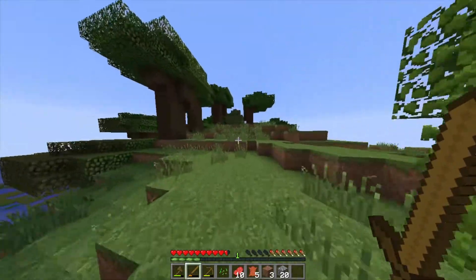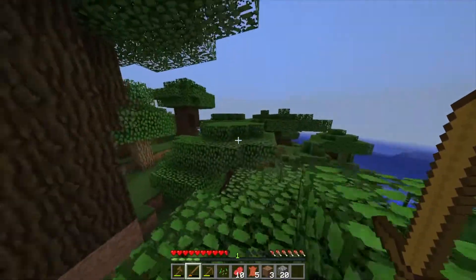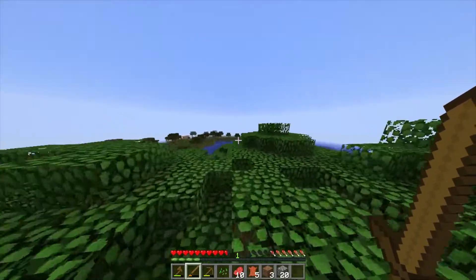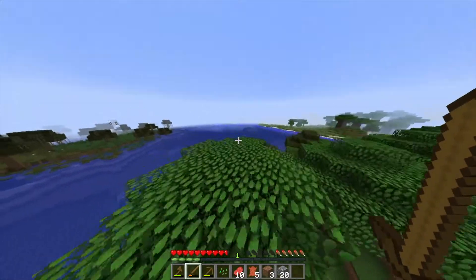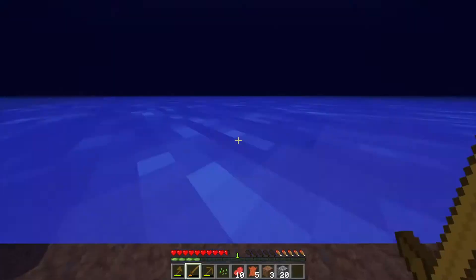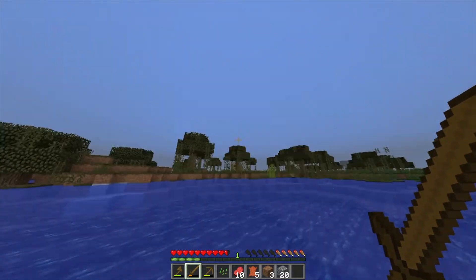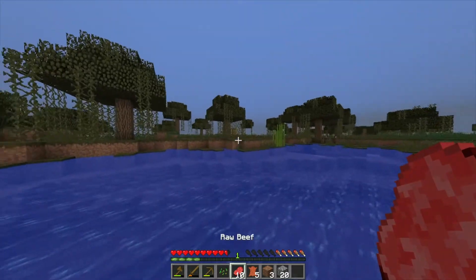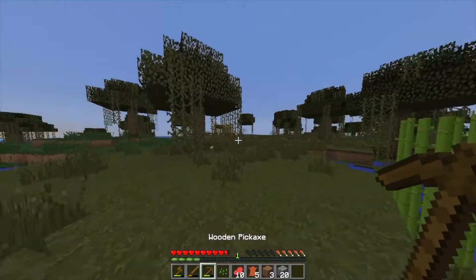Now we're on our way back home — I'm pretty sure this is where we came from. We have our own little personal island, so it shouldn't be that hard to miss. There we go, I see our house — our house is coming along. Oh, there's some squid — we can get some ink sacks. Looks like it's getting a little dark here. We have our cobblestone to cook our food, so this is actually pretty good. We're going to go back home, cook our food, and make some tools.